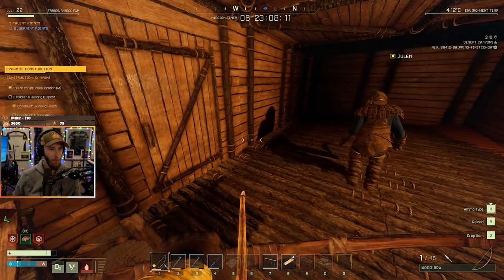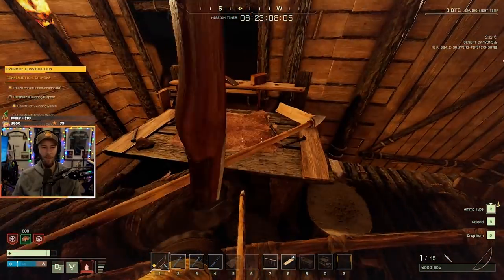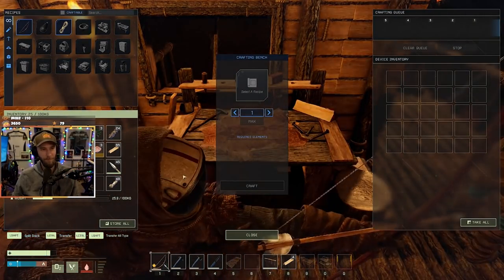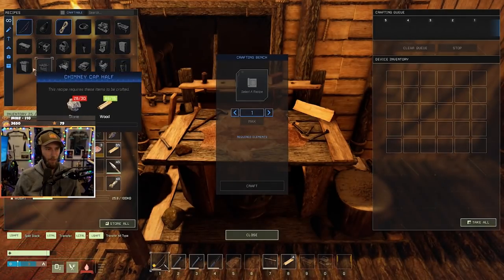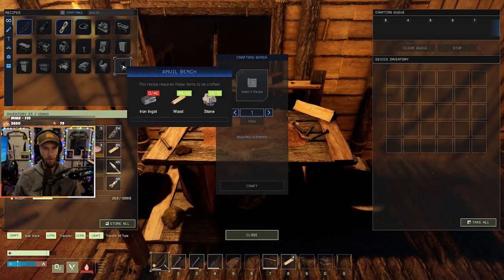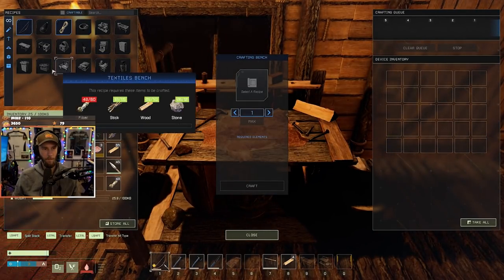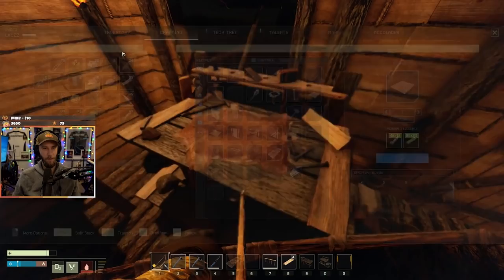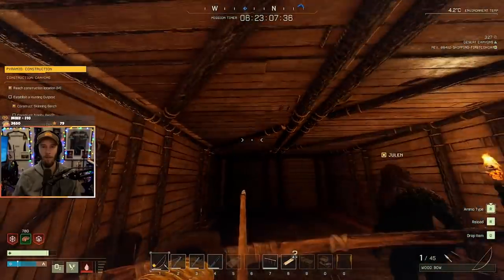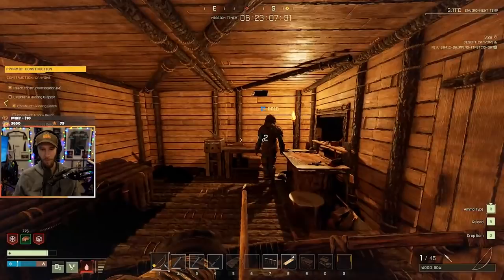What else do we need? A trophy bench, textile bench, and rain reservoir. The hypothermia just takes a little damage — it goes away probably. How do I build a rain reservoir? At a carpentry bench. Trophy bench — I need warmth. I'm gonna warm up by the fire. Tech tree — rain reservoir. Oh, I didn't level it up wide enough. It's crafted at the crafting bench. This is a great base we built!